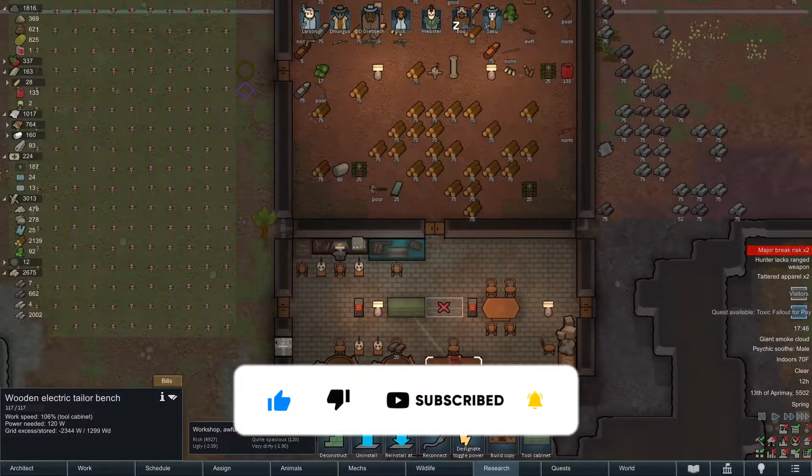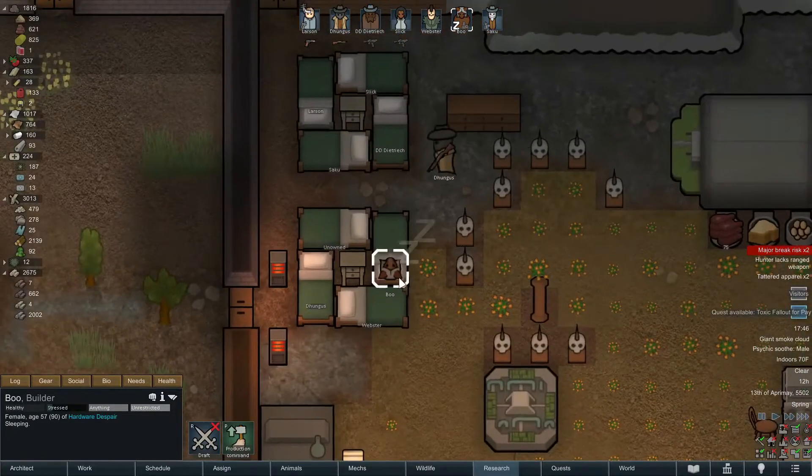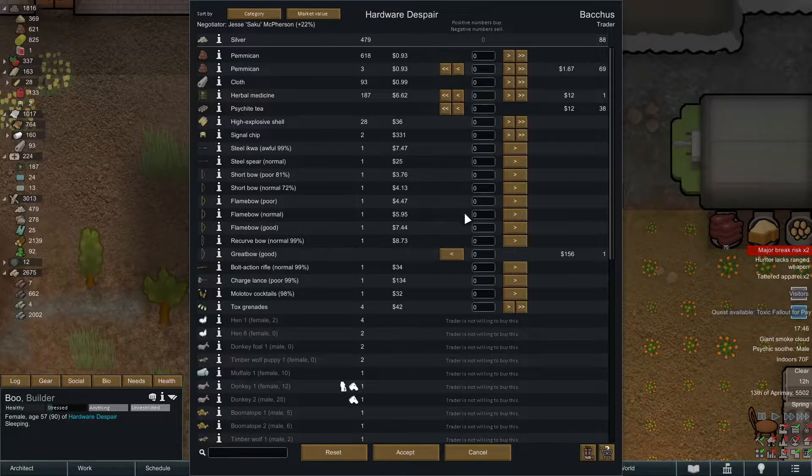Alright, what is Boo doing? Boo is still asleep. Boo is our production specialist, she was promoted last episode and I'm really excited to get her going. We can sell - I'm gonna sell three of the tox grenades, we'll keep one of them, and we're also gonna keep our molotov. Probably gonna sell all this other stuff though.